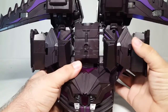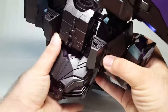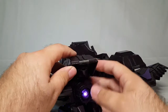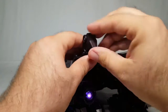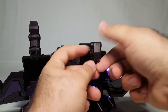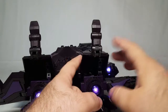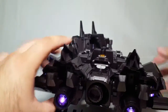Now we untab these, and I have to think about whether to follow the instructions or do it the practical way. I'll go ahead and get the hands into hand mode: flip this up, reach under to pull out the thumb on both sides. When you transform him back, make sure the thumb is curled under or you won't get it where it needs to go. This guy is so big and heavy that all this flipping and flopping gets really old fast.